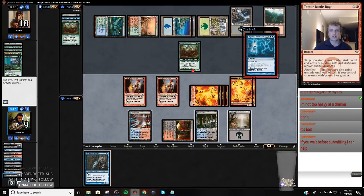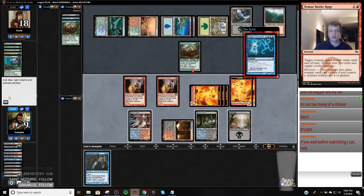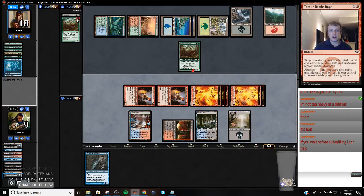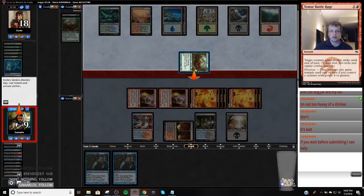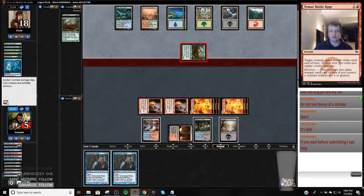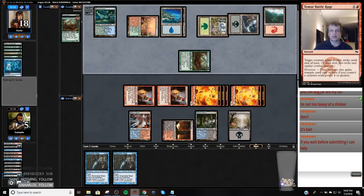I'm pretty in trouble anyway — they're just going to use the Cryptic Command. Tap draw. Are they trying to attack me? That seems odd. This whole play seems odd — because now I can snap the Damnation. I can actually just eat this. Also I can make two tokens and eat this with Snapcaster Mage, but if my opponent goes land Damnation then I'm in trouble. So I'm just going to take one more shot from this thing and play another Baeloth.